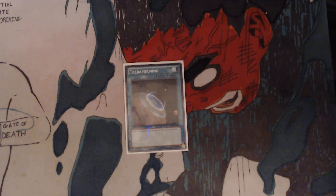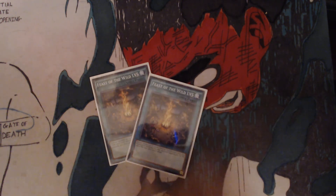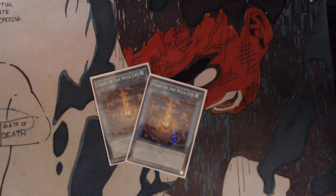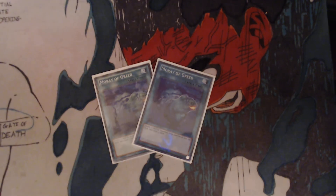You have 1 Terraforming to add 1 Field Spell from your deck to your hand — most likely going to be A Legendary Ocean. Have 2 Feast of the Wild Level 5: special summon up to 2 Level 5 Warrior-type monsters from your hand and/or graveyard, but their effects are negated and for the rest of the turn they cannot attack. This is okay if all you need to do is special summon your Legendary Fisherman. You got 2 Moray of Greed: shuffle 2 Water monsters from your hand into the deck and draw 3 cards — so if you're bricking, try to unbrick.